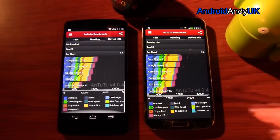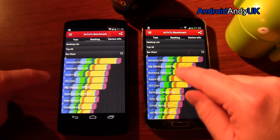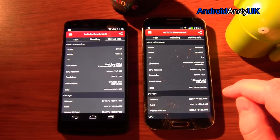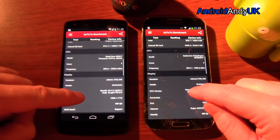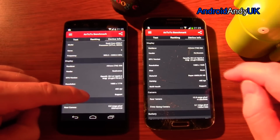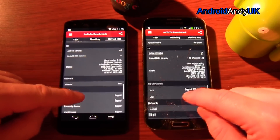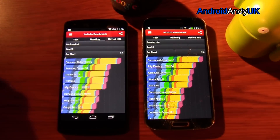It gives you the different scores for the different categories. I should point out, I say it's stock, but it is on 4.3 — the latest version of 4.3, the one that's just been released. In theory, the N5 has the faster clock speed compared to the 1900 there — almost identical pixel density. So there we go, the S4 has won the benchmark.